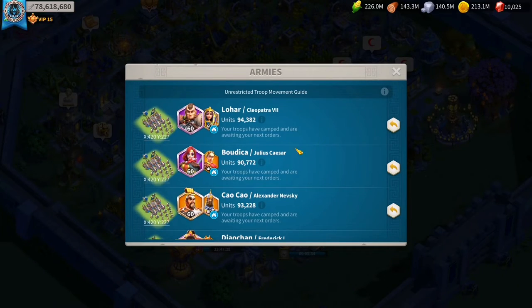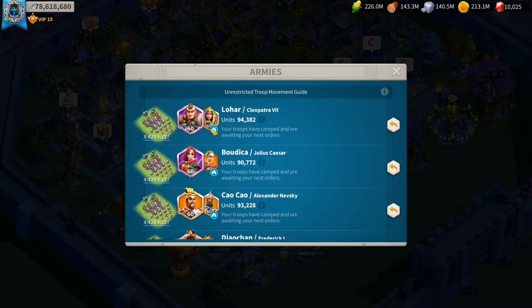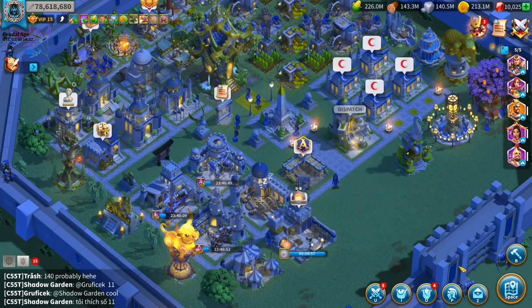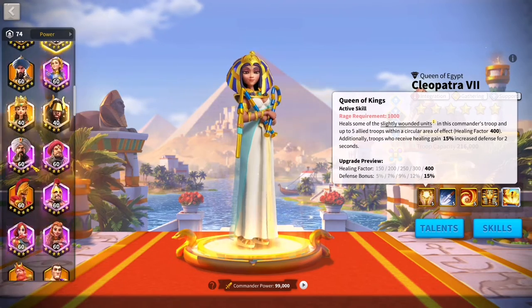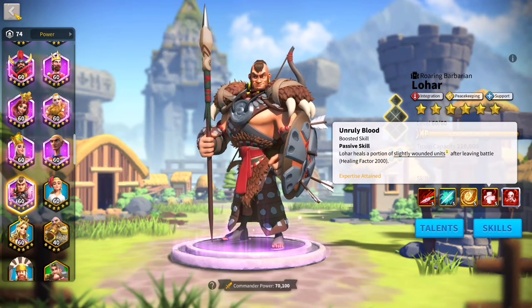As for my lineup, I'm practically immortal and there are a couple reasons why. First, I like to use single target commanders. I don't want my commanders to chain other barbarians because it wastes my time and it damages my troops. The march I want to point out is Lohar with Cleopatra. It basically serves as my tank march, and it works well because of the healing this march sustains. Cleopatra does an AoE heal - not very big in range, but noticeable. The main thing is Lohar's fourth skill, which gives him healing after each barbarian killed.